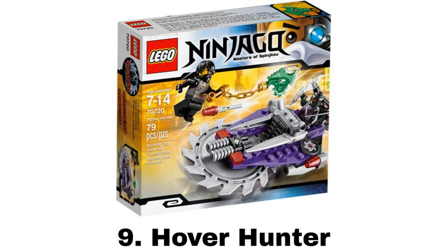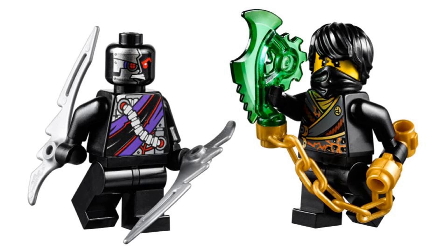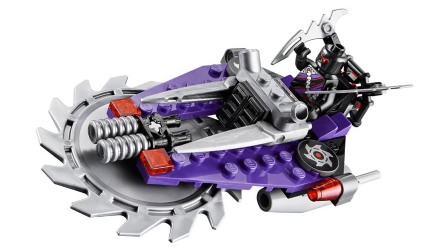Number 9 is Hover Hunter. It comes with two minifigures: Cole with the green Technoblade, and the Technosuits aren't my favorites but they were the first to use the half mask and show the hair, which I do like, and a Nindroid drone, which are villains I like alright but not so much the ones without the mask. The Hover Hunter is a neat smaller villain vehicle design with the saw blade in the front that spins when it moves forward and flick fire missiles, but looks to be lacking a bit for me.